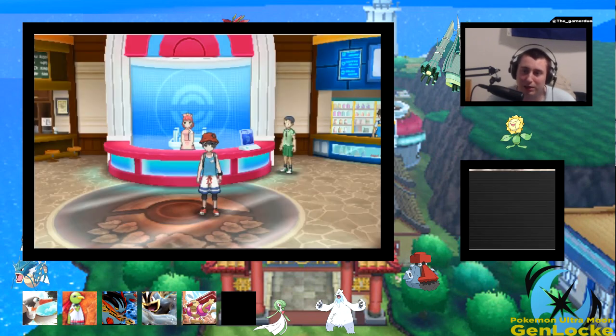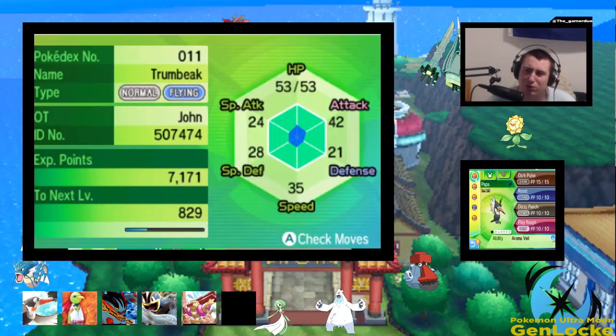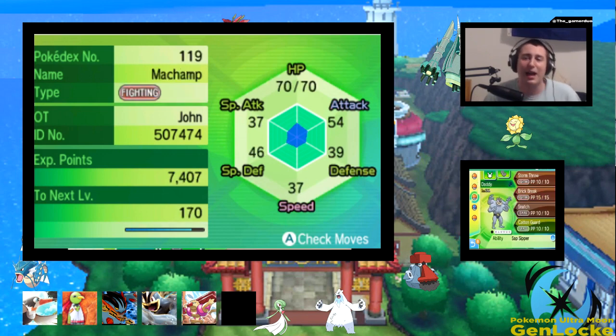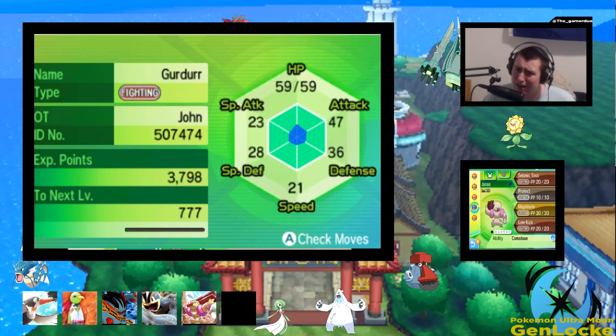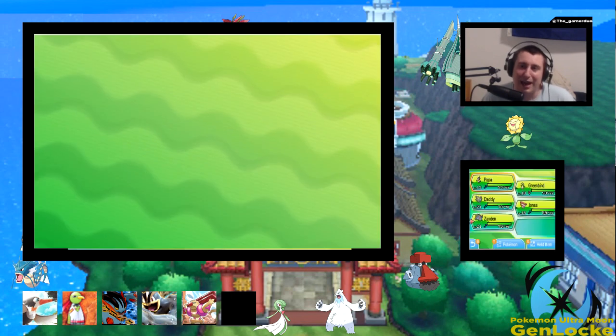We're figuring it out. We have Papa the Trumbeak with Dark Pulse, Roost, Dizzy Punch, and Play Rough with Rivalry as an ability. We got Green Bird with Searing Shot, Side Beam, Hex, and Sacred Fire. We got Daddy the Machamp with Storm Throw, Brick Break, Snatch, and Cotton Guard. We got Jonas the Gurdurr with Seismic Toss, Protect, Magnitude, and Low Kick. And then we got Zayden with Thunder Punch, Shadow Sneak, Steam Roll, and Waterfall. That's the team at the moment.